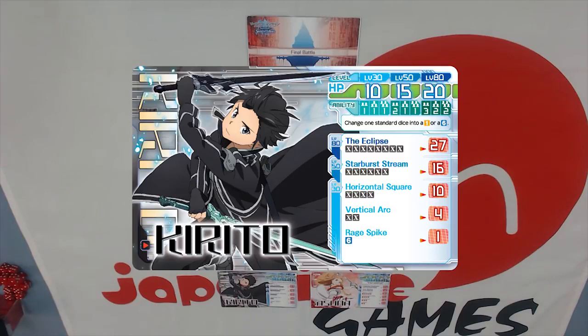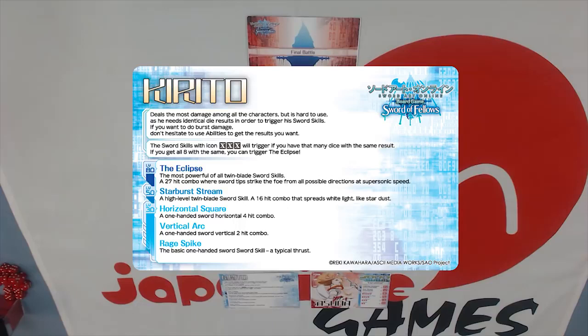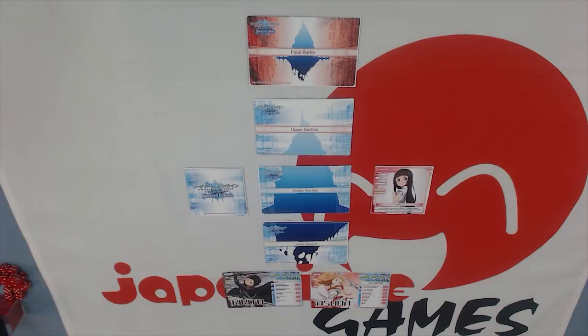Beneath that you can see his abilities — we only need to worry about the bottom 3 abilities since he's only level 30. If we take a look at the back of Kirito's card, we can see that he has a sword skill icon — those X's there. They trigger if you have that many dice with the same result. Essentially every character has a specific mechanic related to how they use the dice. Kirito wants to get dice of the same type, while a character like Asuna wants to get dice in a certain ascending order: 1, 2, 3, 4, and so on. So let's begin the game — Kirito is our main and Asuna is our support.